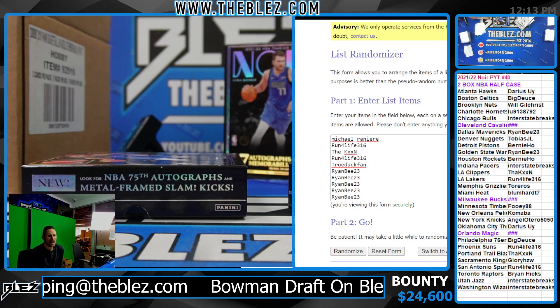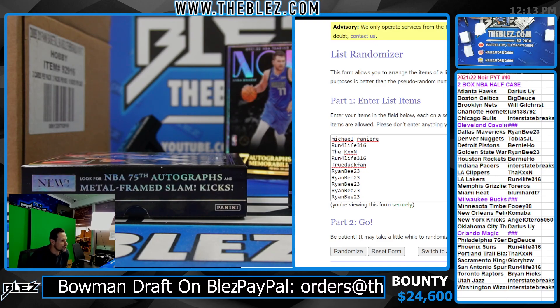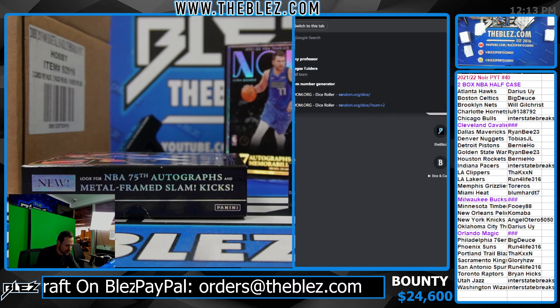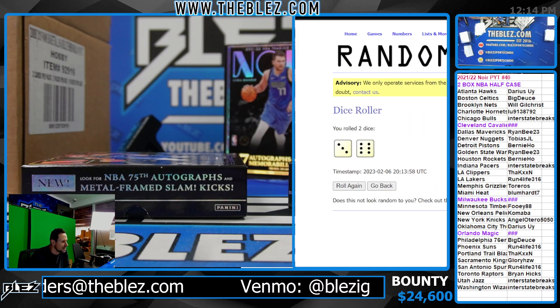What's up everybody? 21-22 Noir, 2-box NBA half case, pick your team, number 40. Thank you to everybody who took cereal spots and teams. Let's random up those cereals and let's see the second half of this Noir case. The first half was vet heavy; this half should be rookie heavy.